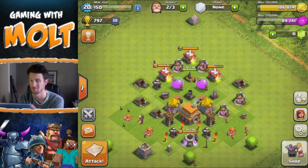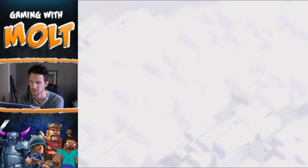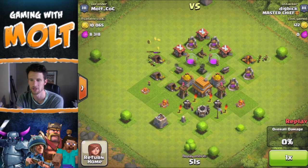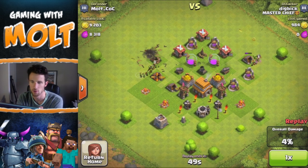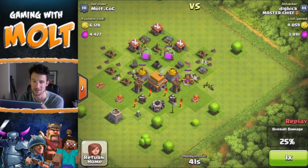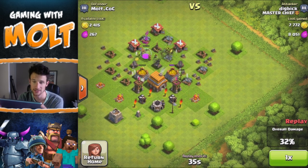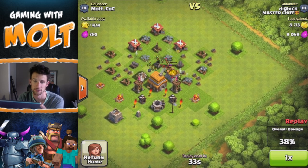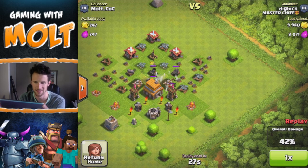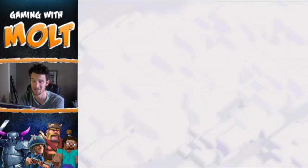Let's go ahead and watch some defenses. You can see this guy got 52% on me. I think my layout is pretty good — it's been working well. The mortar is doing work sitting there in the middle and just protects the entire base. You can see he used a whole lot of goblins and the mortar is taking them out like crazy, obviously since goblins are only focused on resources and not going after defenses. That was a pretty good raid for him since he got all the loot he wanted and probably didn't care about trophies.